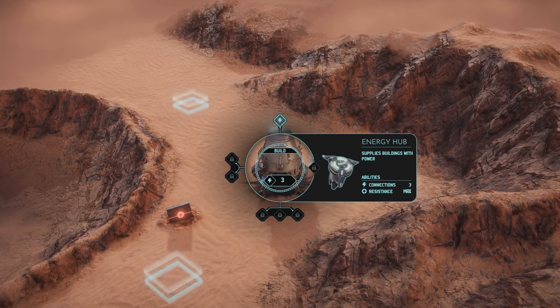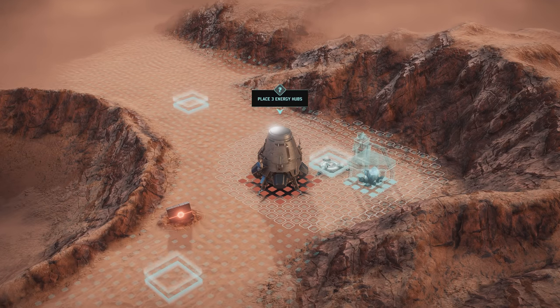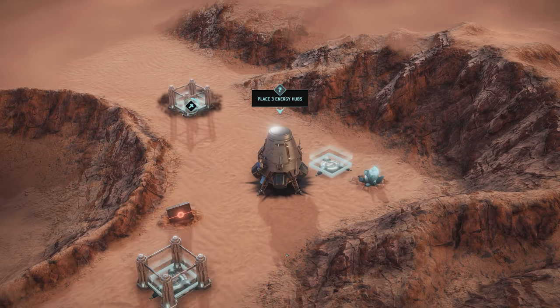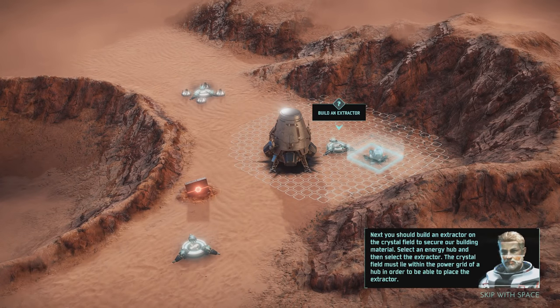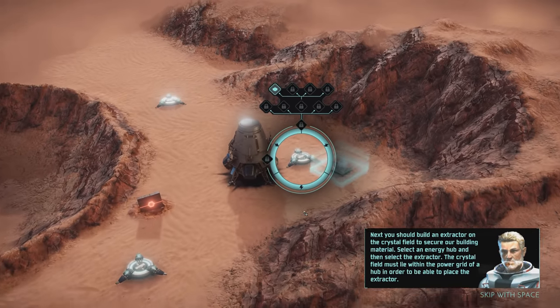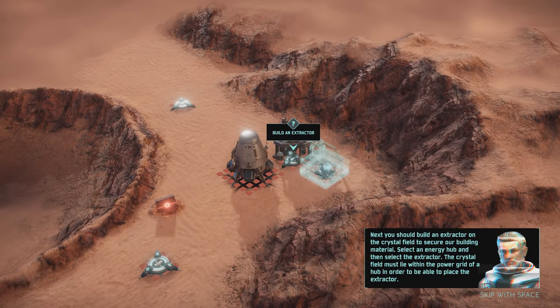This gives me such a Command and Conquer feeling for some reason, even though it's a different genre. Build an extraction - next, you should build an extractor on the crystal field to secure our building material. Select an energy hub and then select the extractor. The crystal field must lie within the power grid of a hub in order to be able to place the extractor.